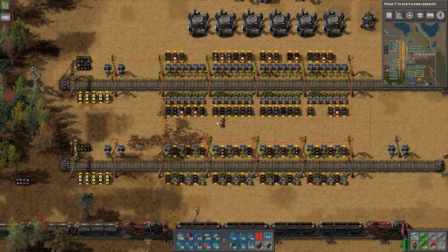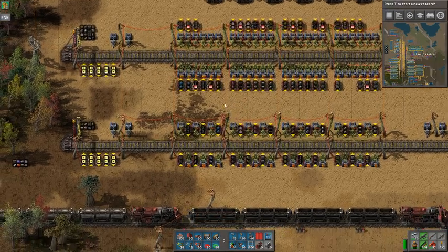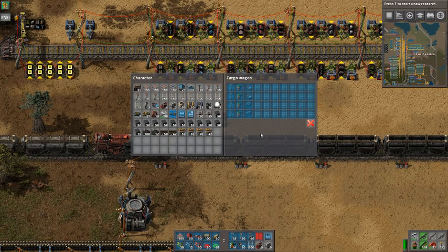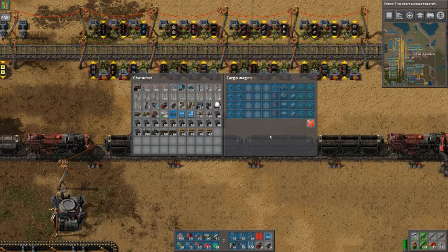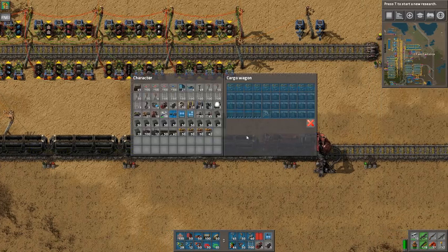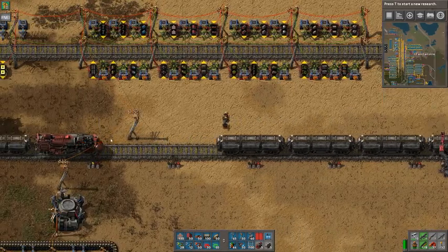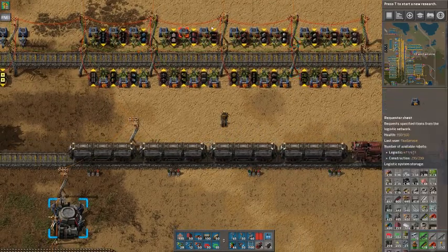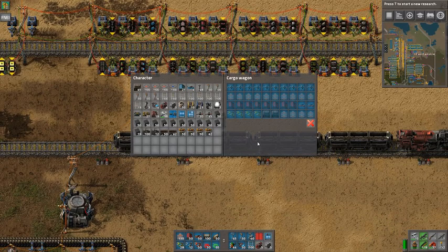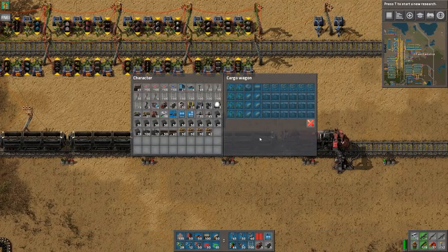To set it up, you need a train which has the right requests. For the normal station, the requests must be these ones. You can pause the video here and copy all the requests and filters to your wagons. This next train has the wagons for the compact station. I will probably put a picture somewhere with all the wagons together.